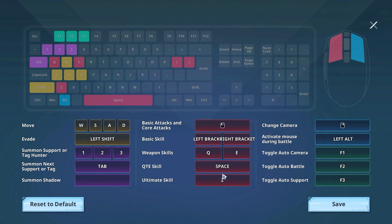The ultimate skill is bound to the final button on my mouse, right by my thumb, so I can use that at any given moment. The grayed-out key binds cover the summons for supports and shadows - the back button is for support hunters and the forward button is for shadows. If you have a Logitech mouse, definitely try this setup, but at minimum try reassigning Q and E to weapon skills and see if that works for you.